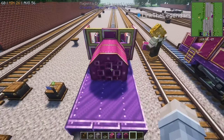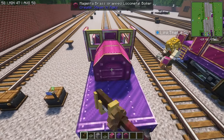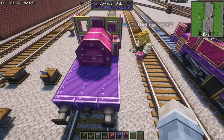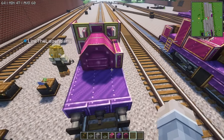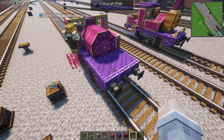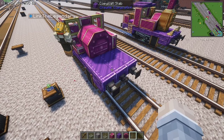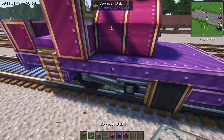Right here on the sides — in the movie she has little side tanks — you want to use a copycat slab and build on the side just like that, and go up on the other side the same way.